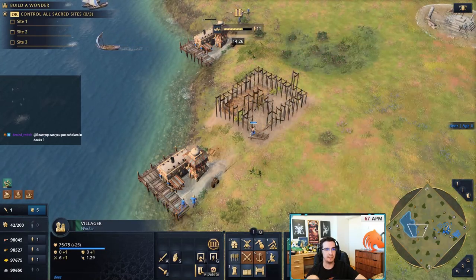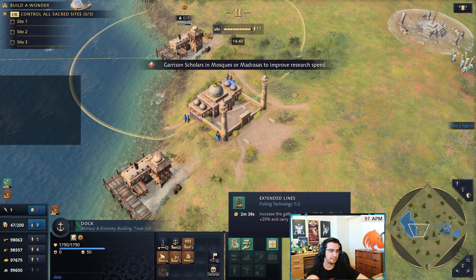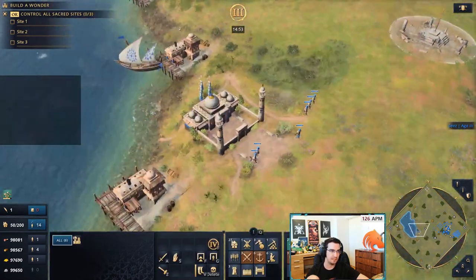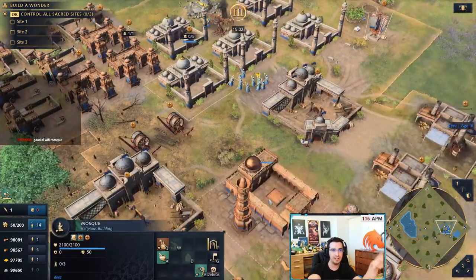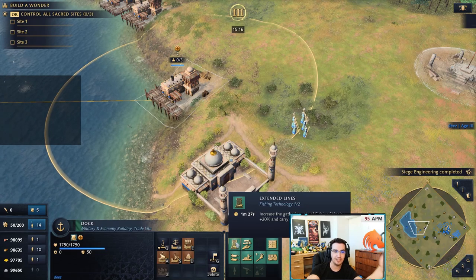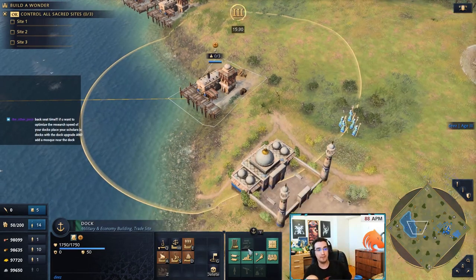You can build a mosque to connect your docks to your main base — this is what I call 'Wi-Fi.' These three docks are connected through Wi-Fi because the main internet line — the mosque — is right here. If you look, the research time for Extended Lines is 2:38, but if I put my scholars on the mainland, the research time of the upgrade still gets reduced all the way over here. Even if you don't put scholars in this mosque, any building connected within the influence gets reduced research time.